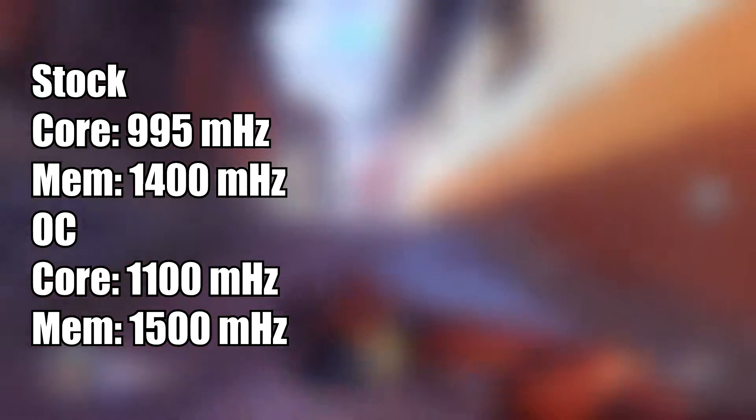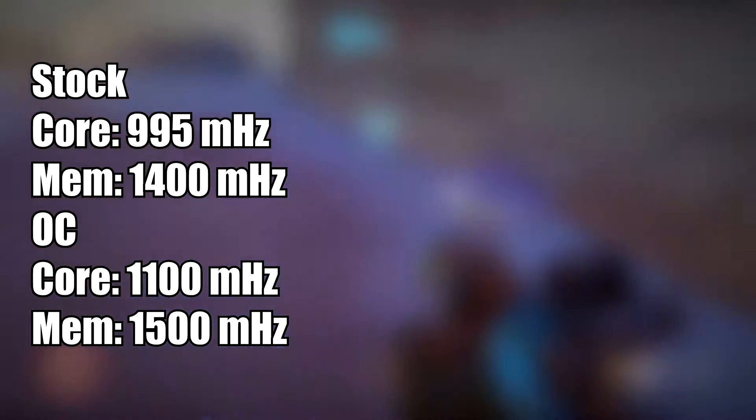The base clock for this card is 995MHz on the core and 1400MHz on the memory. The overclock is going to bring the core clock to 1100MHz and the memory up to 1500MHz. Not too much, but it should give at least a little bit of performance. Let's see with some benchmarks.